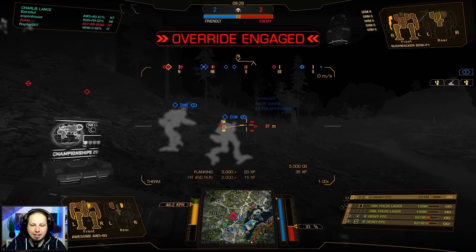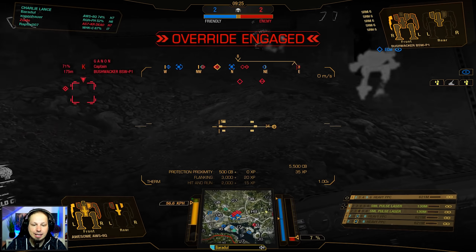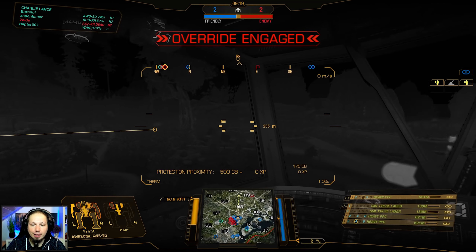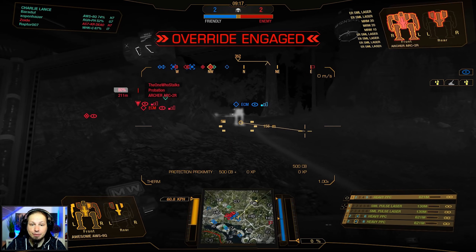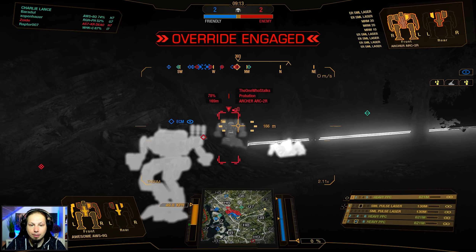Now it's time to rotate because I don't want to be here. You guys in the water — can you help out in Hotel Seven, please? We're getting pushed hard. Come over here, we need you right now. What about the right side? It seems safe to go in here for a while. A new target acquired — Archer. Very good, Archer is caught.